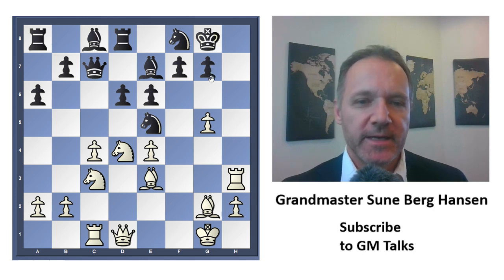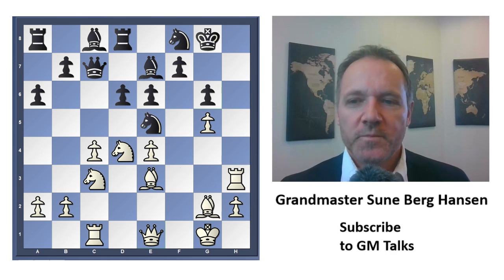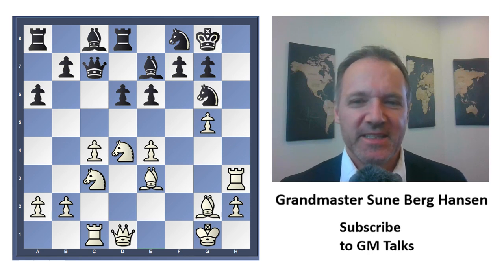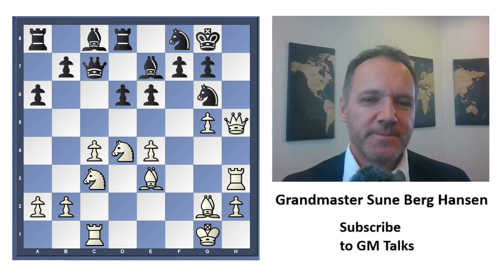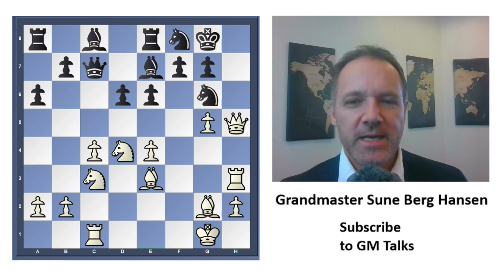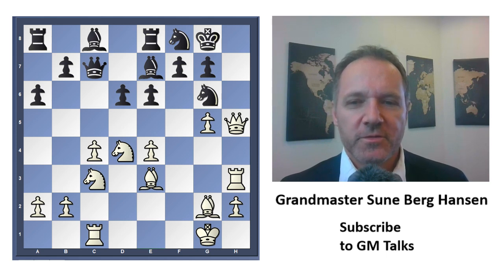He could try g6 to prevent queen h5, but it just takes another route — a line could be something like this, and he can already resign. There's no stopping mate on the h-file. This kind of defensive setup with knights defending each other is usually not a good thing. Queen h5, and if one of the knights moves, it will be mate — he cannot move any of his knights. He played rook e8, preventing knight f5 and knight d5 ideas. I decided to play knight c2, threatening simply to go here.